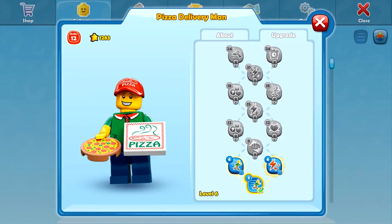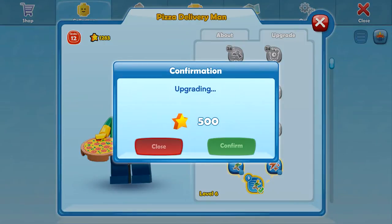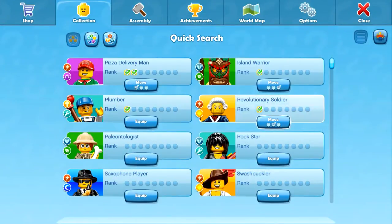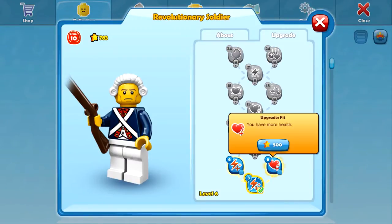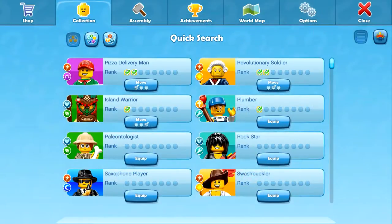At least we get the option to switch. You'll do no more damage, or you'll move even faster - I wanted to make him a super fast class. I think that'll be really awesome for him. Then we'll leave the power to the Revolutionary Soldier. We have the option for more health or more damage - of course, more damage. There we go. We're doing good.